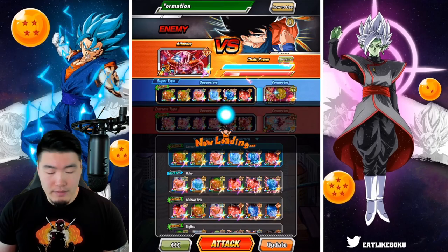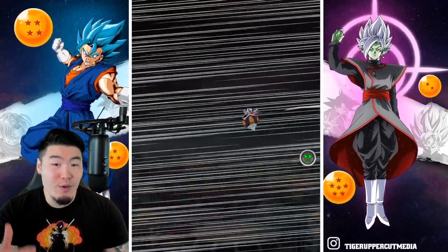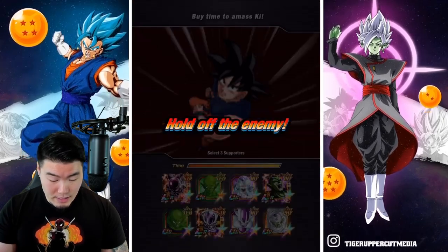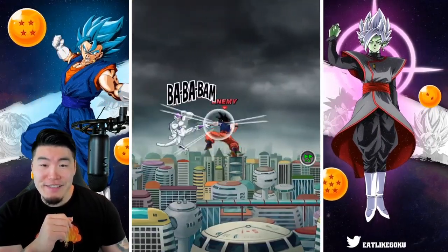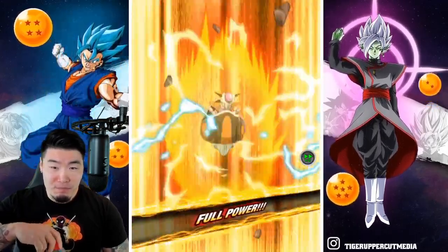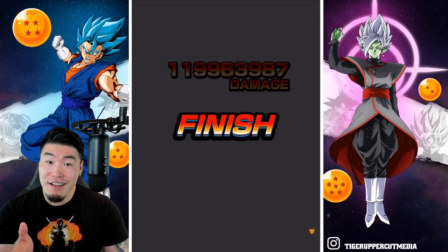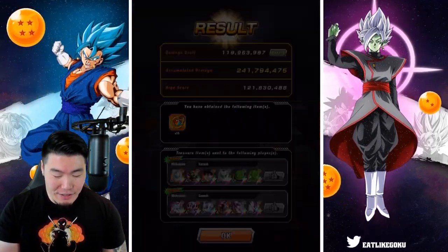Alright, so this time we're not going to get a tutorial, but I'm sure I'll be able to react fast enough to get us some good defenders. Here we go — got Frieza, Frieza, Frieza. Not bad. I'm going to predict like 105 million, maybe 110 if we're lucky. That was actually really close to our first score — not bad, I'll take it. Thumbs up to Goresh, thank you.